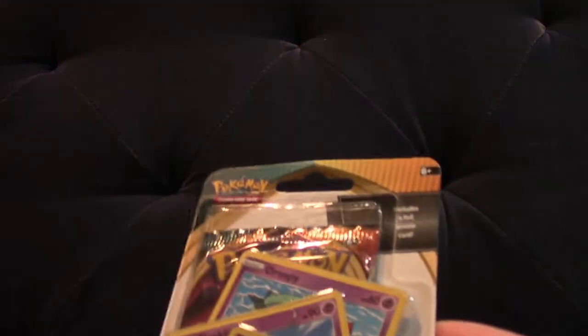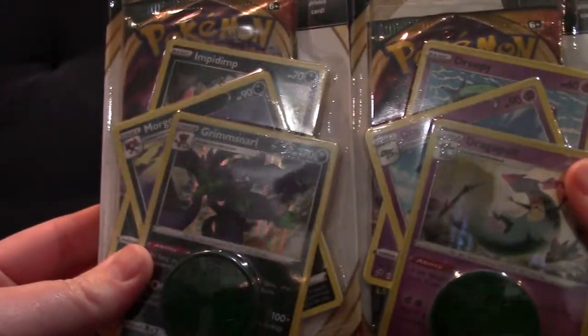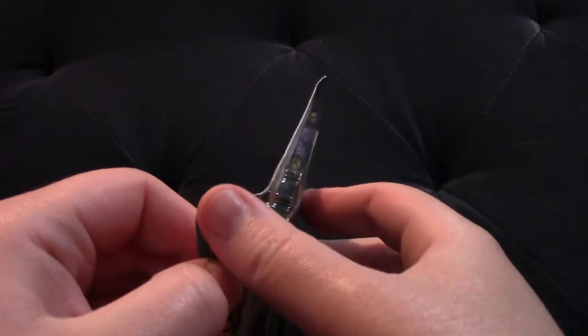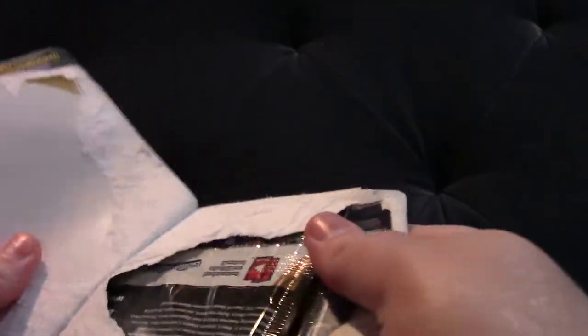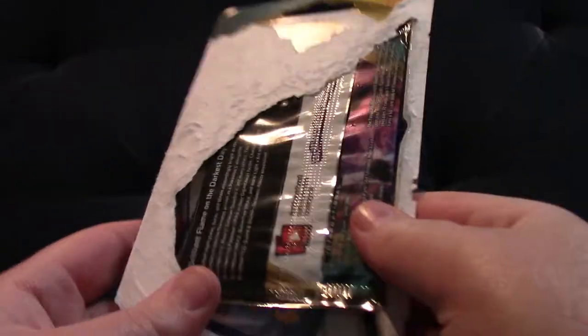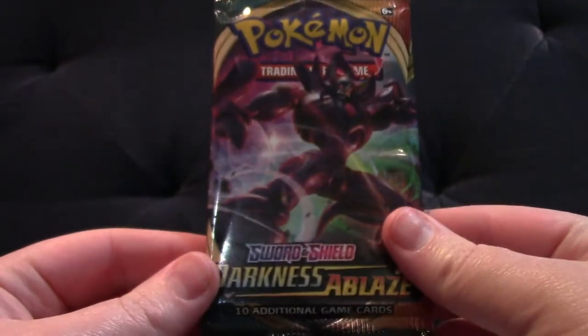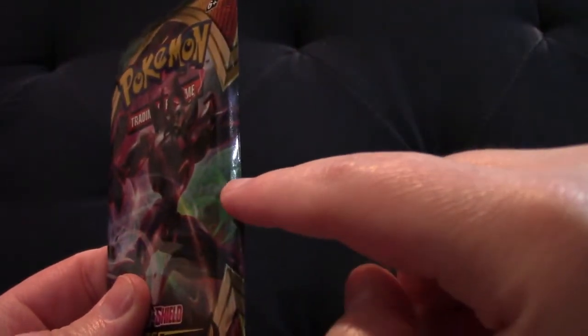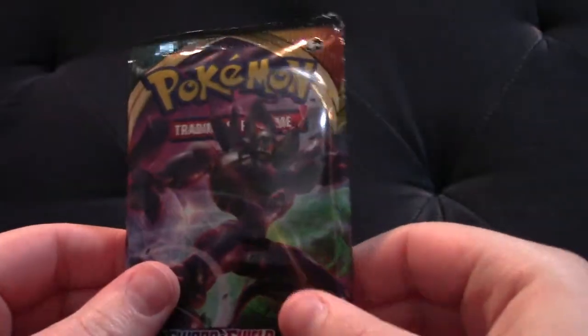Now we can get into the Darkness Ablaze packs — let's do the Grimmsnarl one. I haven't opened much Darkness Ablaze overall. I think that's the one that comes with the gold Rillaboom — I've pulled that, that was out of a bonus pack where you get the Sword and Shield base pack with a Darkness Ablaze pack in those blisters. This pack looks pretty rough — it might be warped on the edge there — so I'll put this aside and see how that goes.